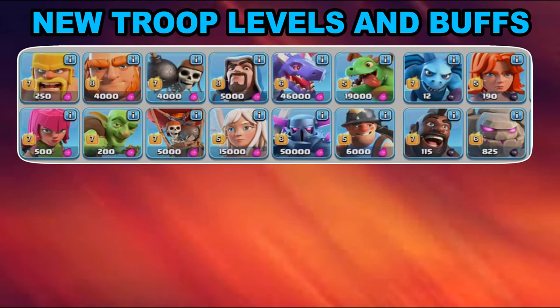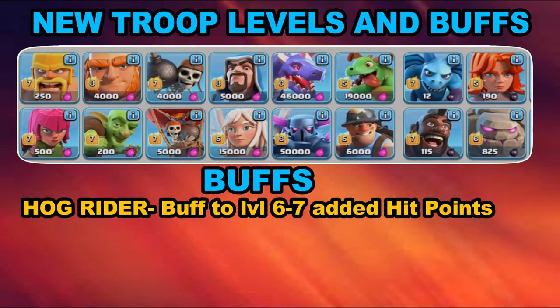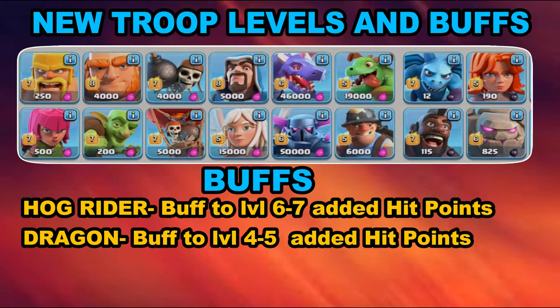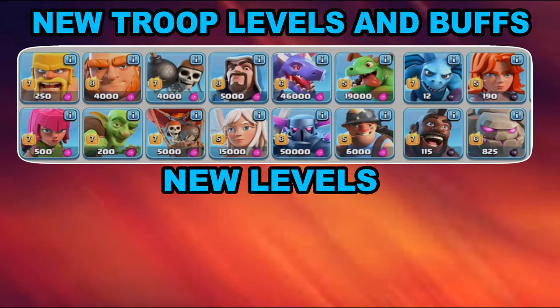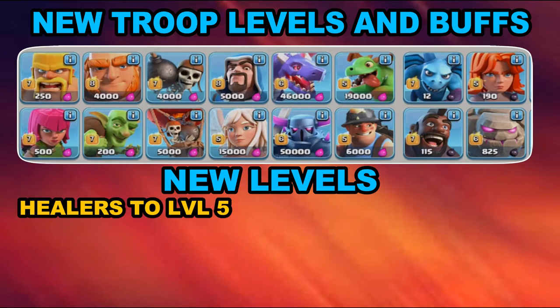Now new troop levels and buffs are both coming, and there's some awesome stuff. First is the Hog Rider — they want the Hog Rider to be viable in Town Hall 10 and Town Hall 11, so there's a buff above level 6 and 7 on hit points. The Dragon gets another buff at Town Hall 4 and 5 for increased hit points. The Miner will be available at Town Hall 10 at level 3, and from level 3 on there'll be a buff to hit points.